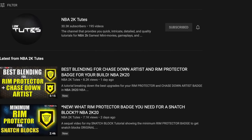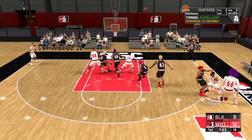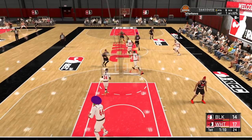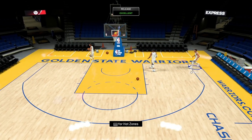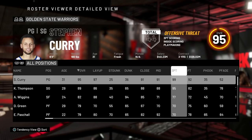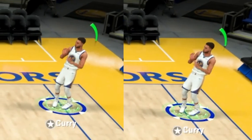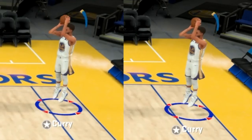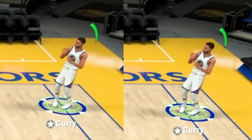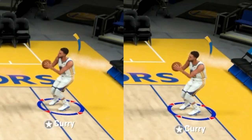I want to give a quick tip about Quickdraw that could save you badge points. If you have a 93-point rating, there's no reason to have Quickdraw on Hall of Fame. I was watching a video by NBA 2K Toots and wanted to test it myself. Using Steph Curry in 2KU, comparing Gold Quickdraw on the left and Hall of Fame on the right — when you slow down both clips there is no difference in shot speed. So on my sharp build I'm currently running Gold Quickdraw because spending that extra badge point is absolutely negligible.